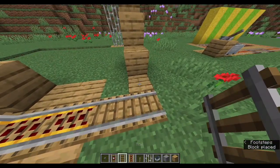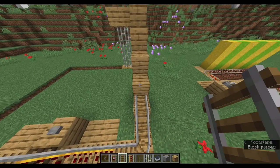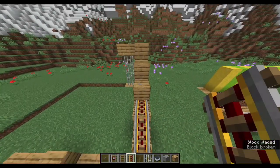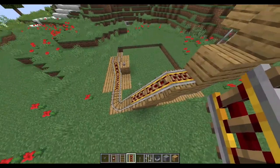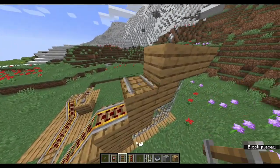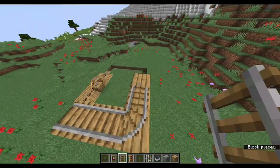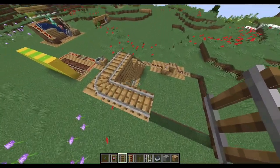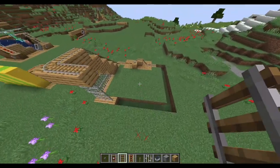I'll take this track around this corner here, and then I'll put some powered rails on this ramp to help the carts go up. Without these powered rails, the cart would end up getting stuck and roll backwards. I'll place some normal tracks at the top, and then right here I'm going to allow the carts to fall off the edge and then catch them so we can keep going.